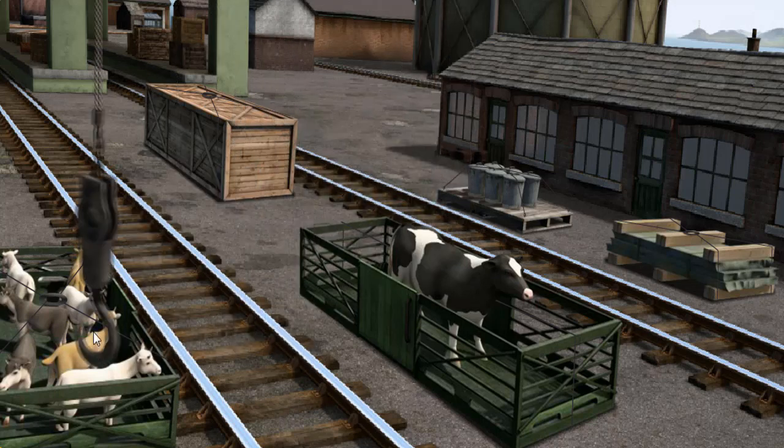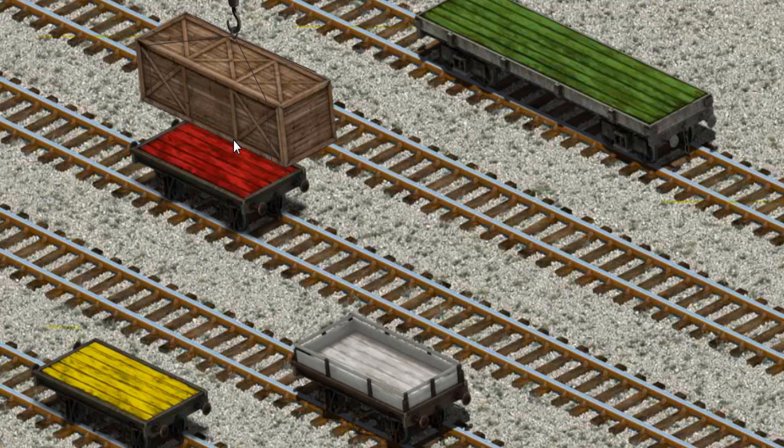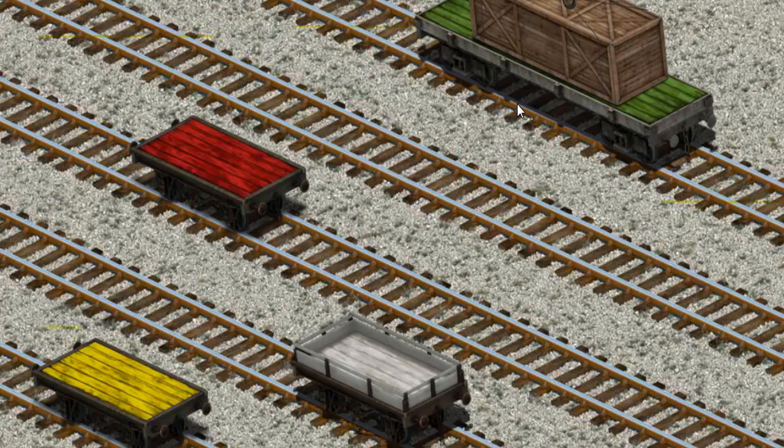Help Cranky find the very long crate. Pick another one. Help Cranky find the very long crate. That's it! Let's lift and load. Now the cargo must be loaded. Show Cranky where the green flatbed is. You've found it!